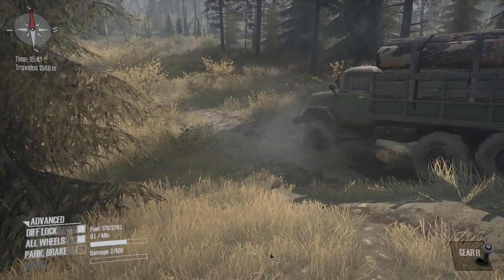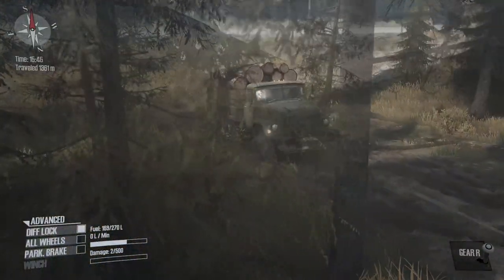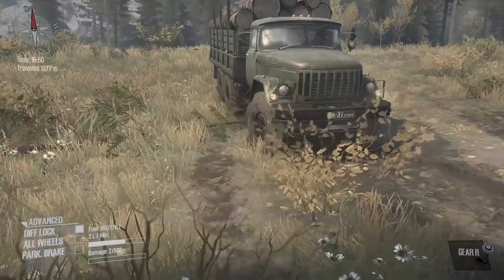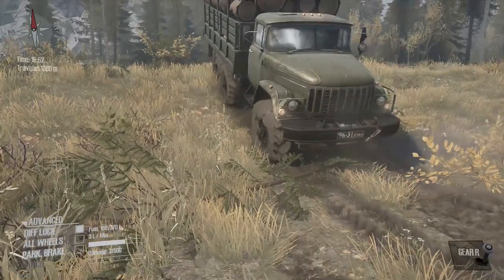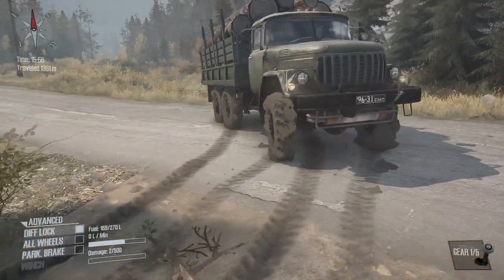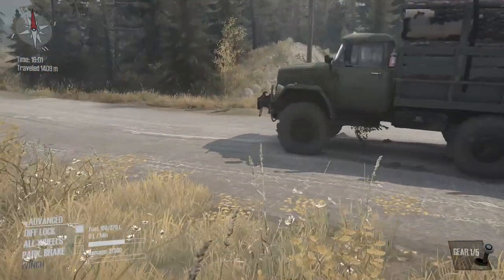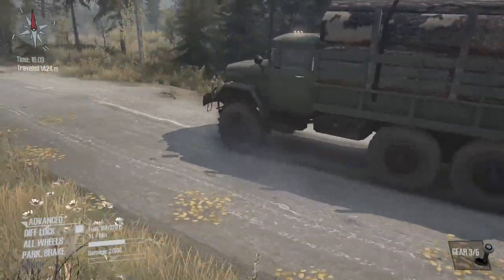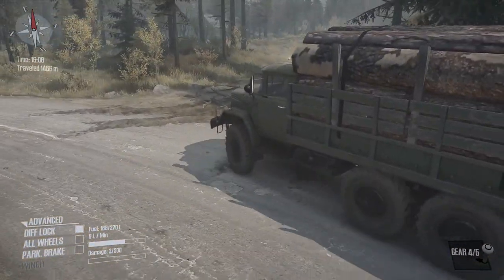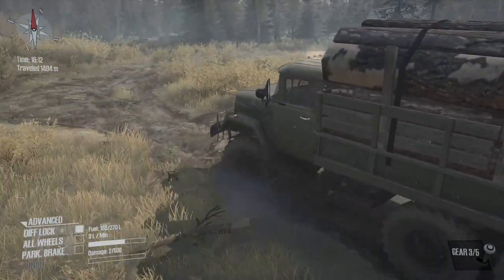Head to the lumber mill that way - sounds like a plan. Slowly slowly catchy monkey - not that we're trying to catch monkeys today, but the principle's the same. Look how low the rear is compared to the front - we're going to develop understeer because of the weight on the back of the truck. The front wheels are barely touching it would seem. Getting the muck off the wheels as we come down here. This must be where it is - let's get some more trucks unlocked.